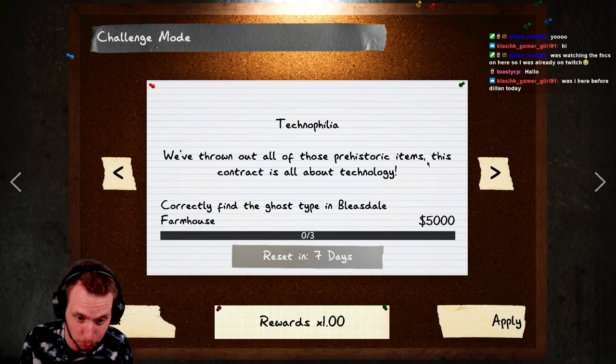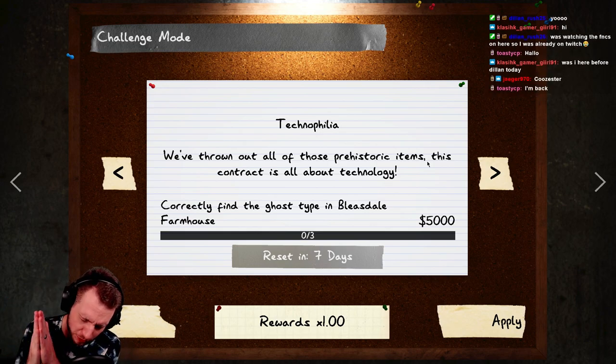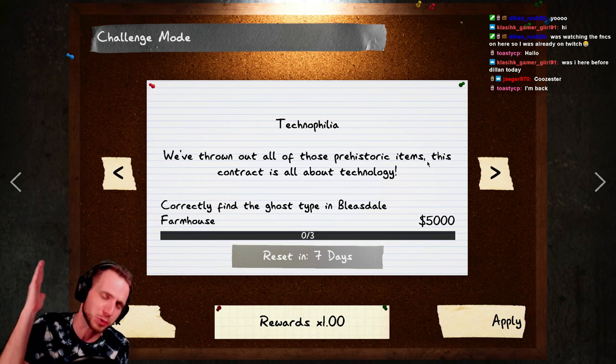This contract is all about technology. You have to correctly identify the ghost type three times on Bleasdale Farmhouse. This is my favorite farmhouse. So before we get into it, if you like this video give me a thumbs up; if you don't, give me a thumbs down. If you want to find more content like this and other spooky stuff, hit the subscribe button with notifications on.